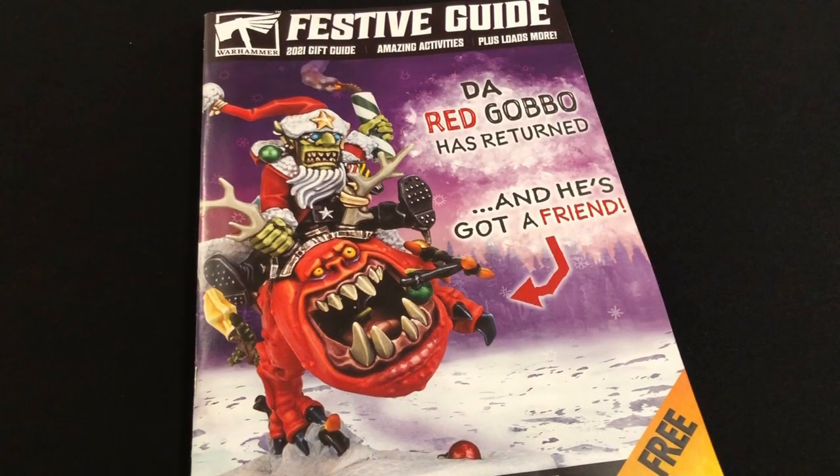I was in my almost-local Warhammer store last week with my wife, fending off the usual questions from the staff about what I'm working on at the moment and what I want to buy next. Fun tip: tell them you're looking for Cursed City expansions. Anyway, they had a stack of these festive guides by the door, and one of those was the only thing I ended up walking out with. I'm proud of me. The guides are free.